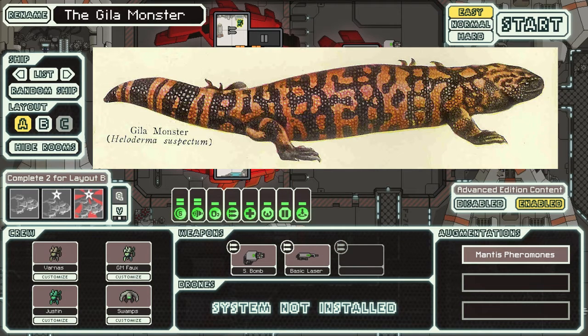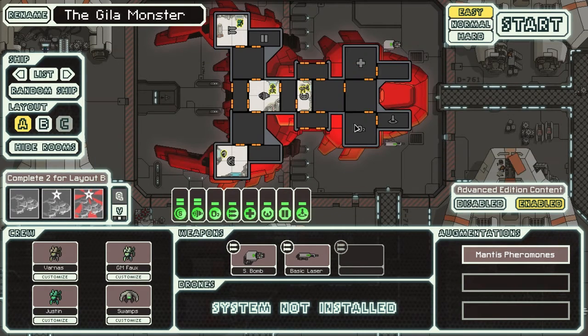That's actually how you pronounce it — Gila Monster. This is a Mantis ship. It is a fully aggressive one, built around the idea of boarding. We use our Mantis crew members, who are stronger in combat, and our teleporter to teleport aboard enemy vessels and take them over from the inside. I'm not very good at that mechanic, which is potentially why I have some difficulty with this ship. But all we need to do is complete the game with this ship, and we will unlock the Crystal Cruiser. So let's do that.